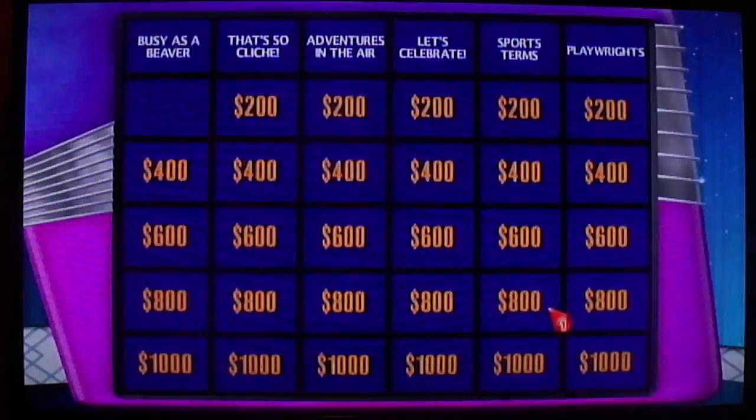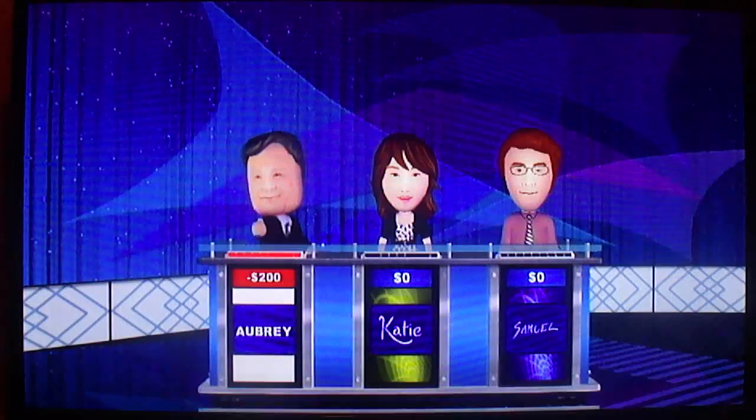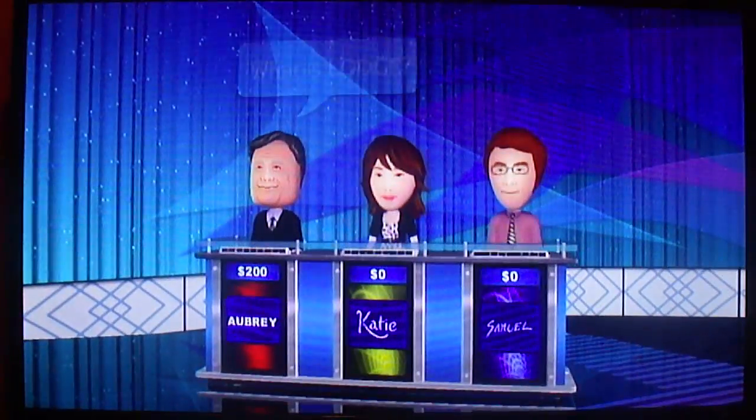Busy as a Beaver for $400. This five-letter beaver home may have separate entrances and a carpeted floor. Hopefully no elks. What's a lodge? Yes, Layer 1. Write you up. There we go. Busy as a Beaver $600.